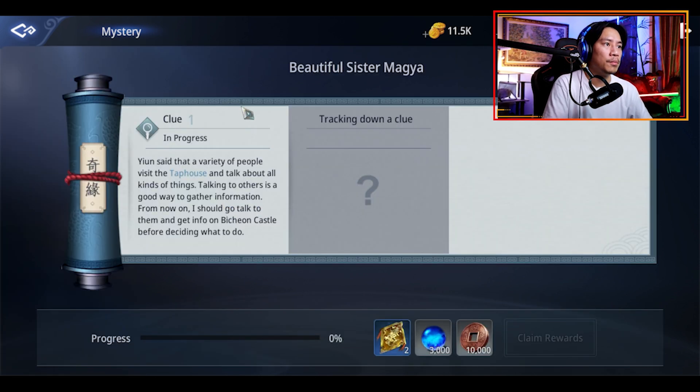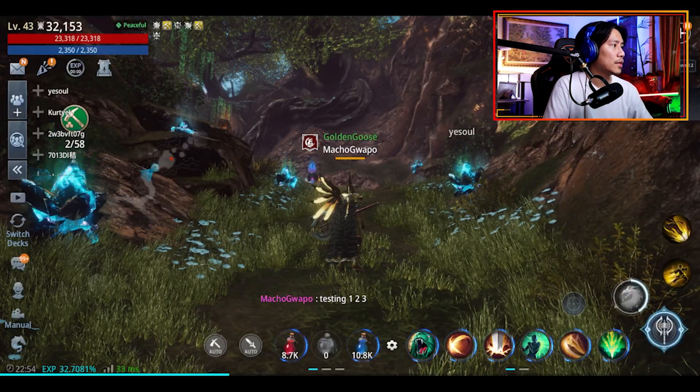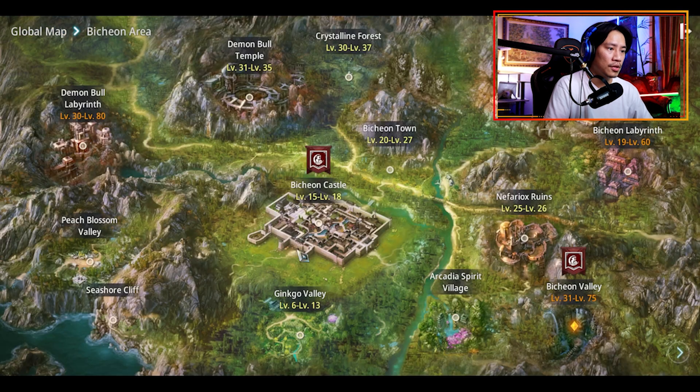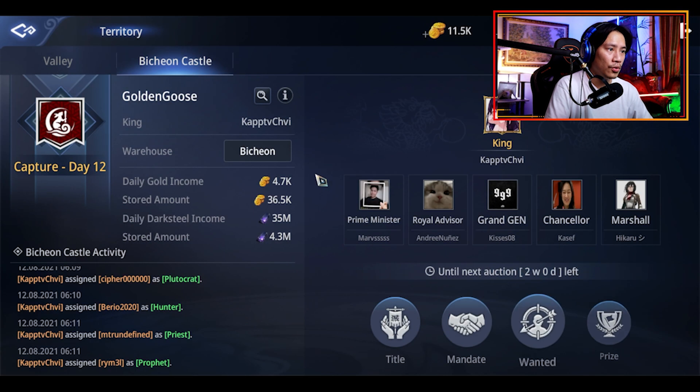Next part would be the Beautiful Sister Magia. The first clue we need to go to is the top house, which is in the Bichon Castle. To go there, go ahead and check the global map — Bichon Castle is here. Head on there and then go to the top house.